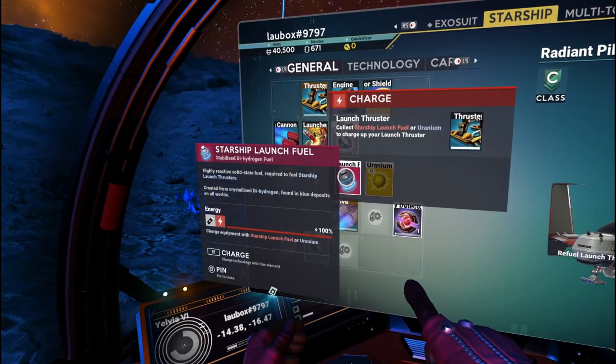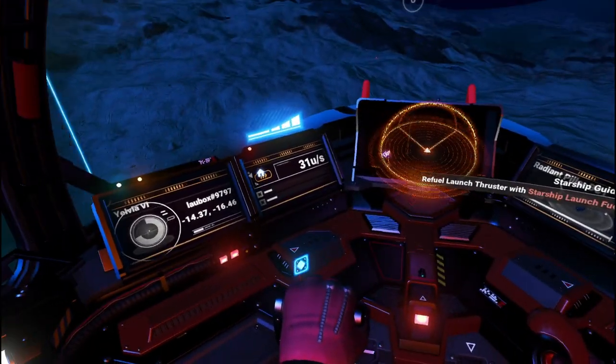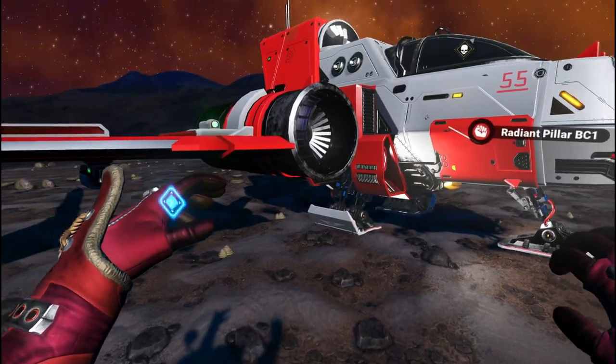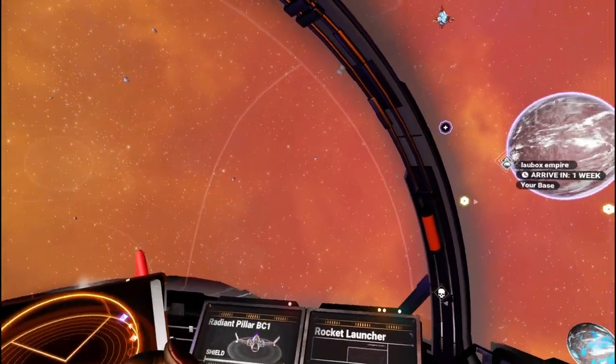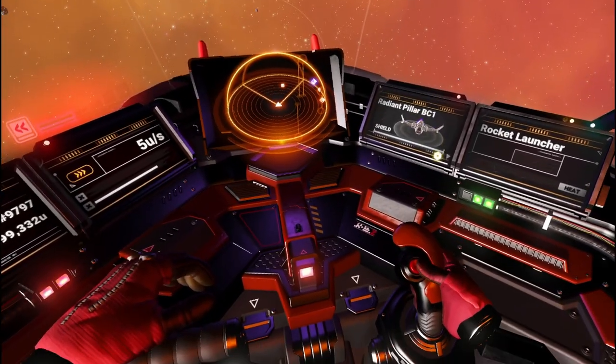Now let's start with the mechanics. You can perfectly play this game standing or seated, and as you travel a lot in your spaceship, I prefer to play this one seated, which works fine. Walking on planets and being in your spaceship, hearing the noises of space and the feeling of loneliness is an absolutely fantastic feeling.